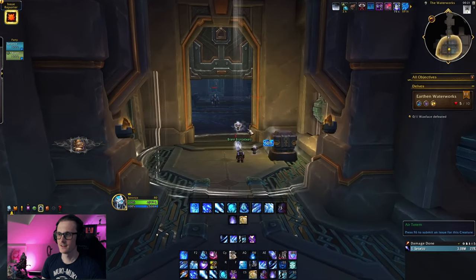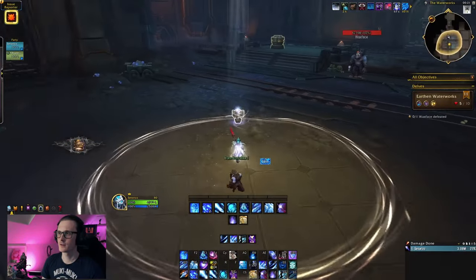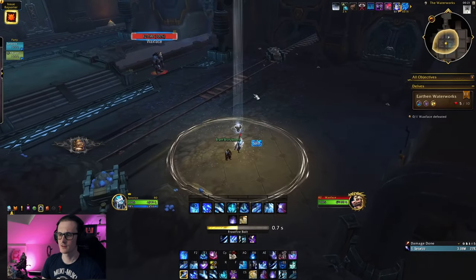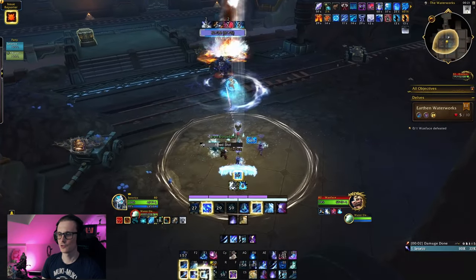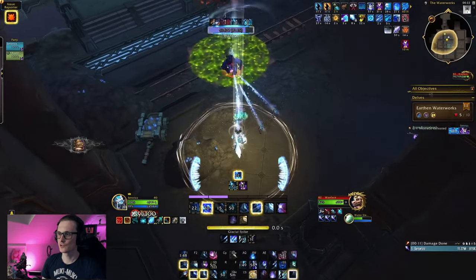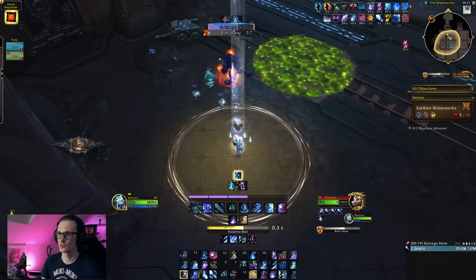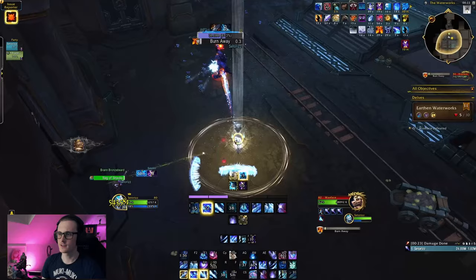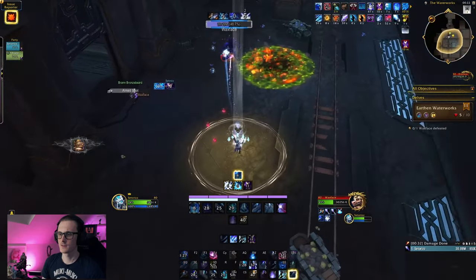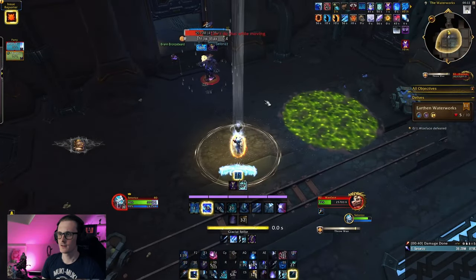And there's Wax Face. I have everything. Some frontal, some damage — I guess we just go for it. Pop bloodlust, pop pots. Noxious gas — obviously don't stand in that. Throw wax. And then he smacks my elemental. Burn away. This is defensive time — I use a cooldown. He can noxious gas, so it's sort of like: move away from his melee and pop a defensive at the right time. Another throw wax.